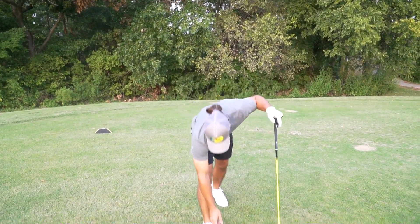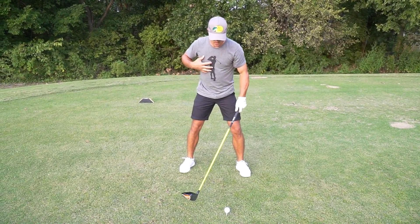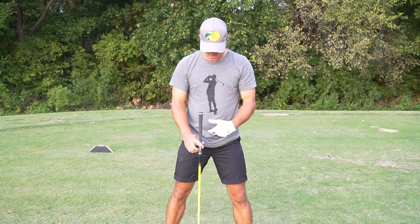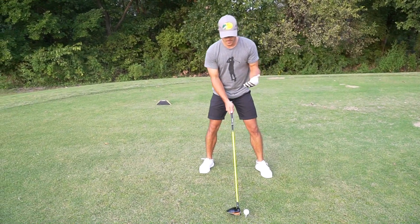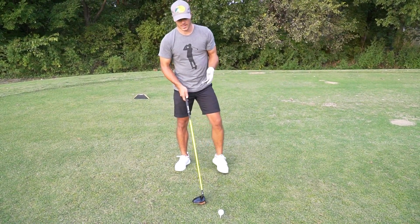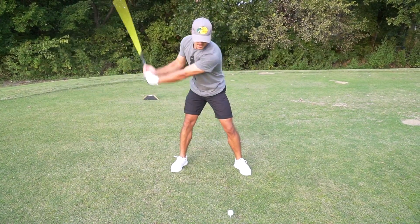Moving on to number two: one of the biggest reasons people slice the ball is that even if you have a decent release, if your center of gravity — think belt buckle — slides too much forward past the ball, and you're releasing it late or not at all, that's also going to create a lot of side spin. To keep it simple: set up to it, make sure you're releasing it, and make sure you're staying behind the ball. Keep your head behind the ball the entire time. Stay behind the ball, release the club through impact — that's going to take a lot of spin off and you won't slice it as much.